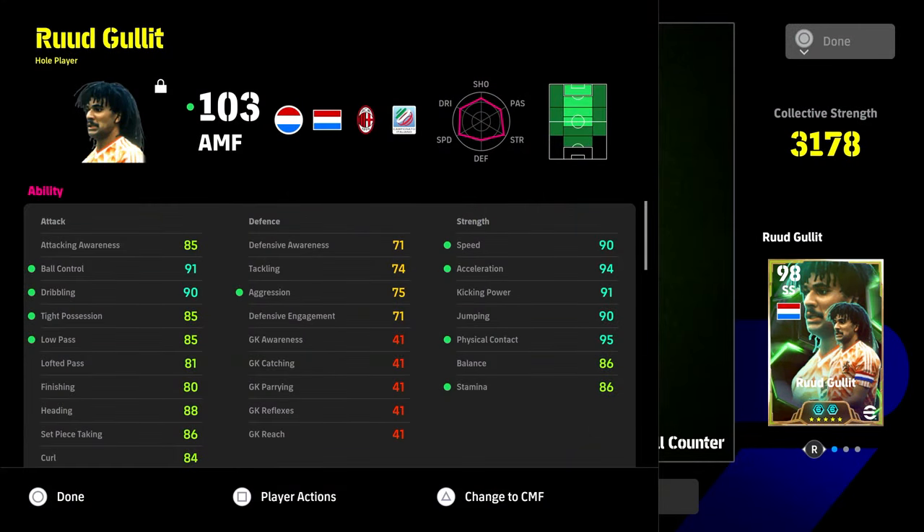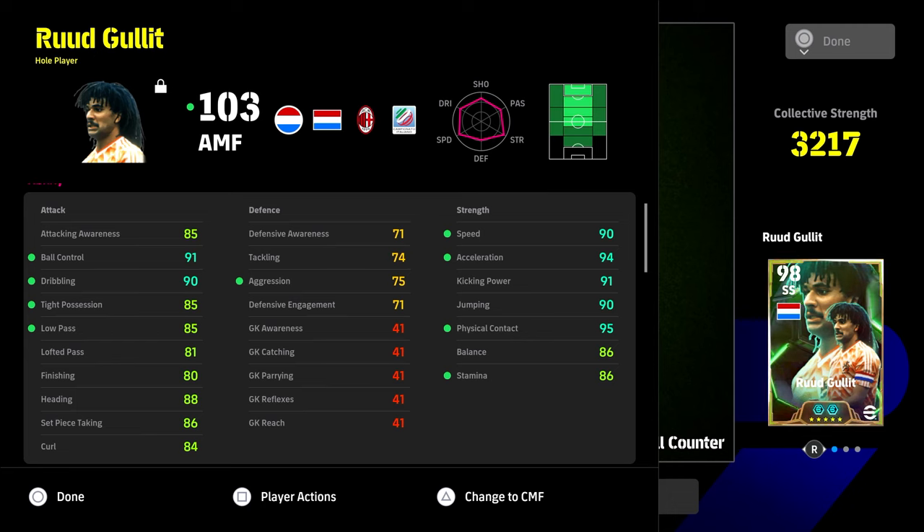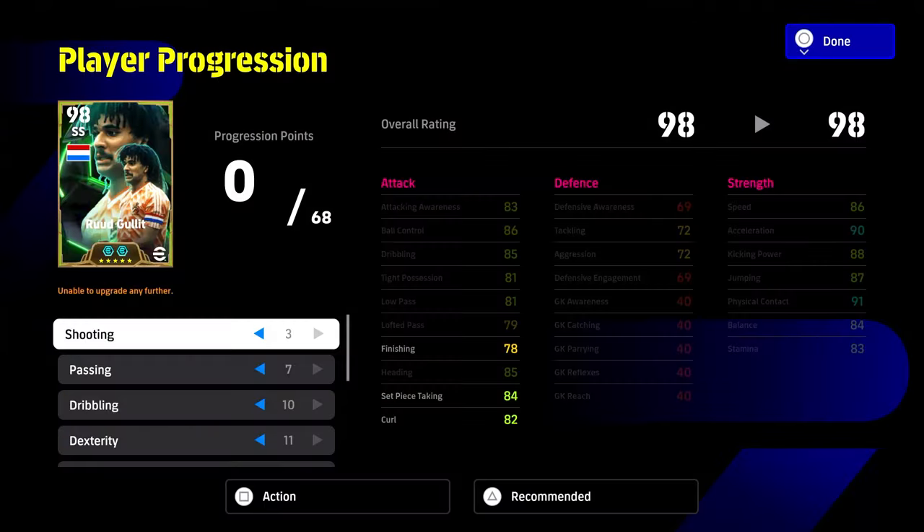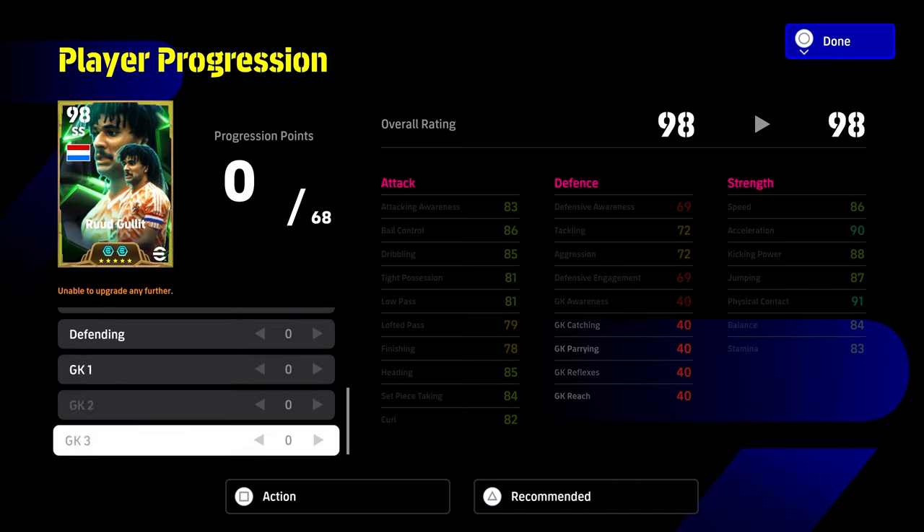The first build is for an attacking midfielder — your traditional whole player, with the main emphasis on his play style and player ID, keeping all his stats perfectly balanced for an AMF. He's your main pivot and link-up man with your striker. Speed, acceleration, kicking power, jumping, physical contact all insane: 86 balance, 86 stamina, 90 dribbling, 85 ball possession, 85 low pass, 80 finishing, 88 heading, 85 attacking awareness, 91 ball control. The build is 3-7-10-11-6-6-0-0-0.